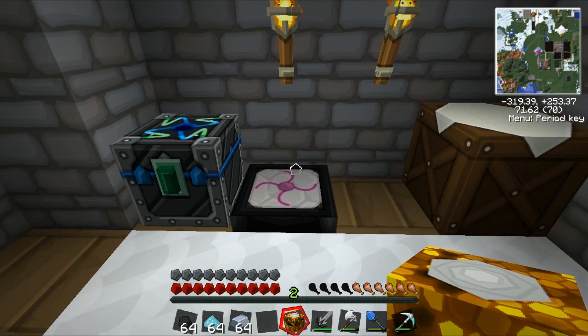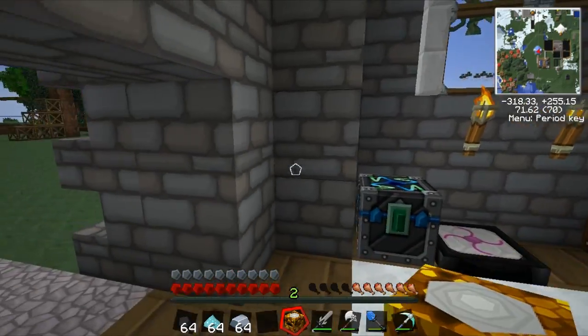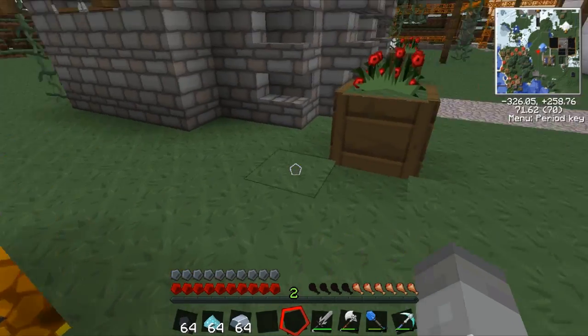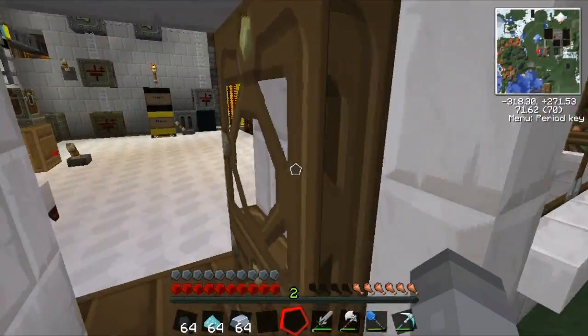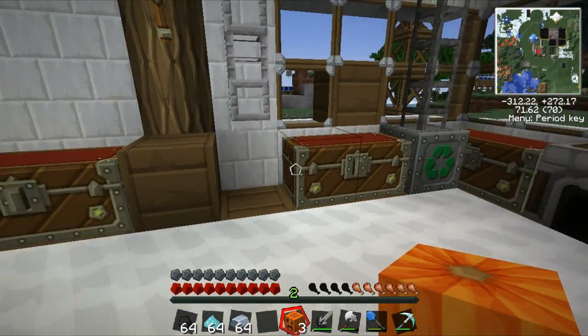Now what we do is we plonk this bad boy down. I think it needs to be in the sun, so we're going to have to build him out here. Now he's creating EMC from the sunlight. I think if you put a glowstone block in there it will slowly turn it into something called Mobius fuel — just takes a little while. We'll leave that to do its job.